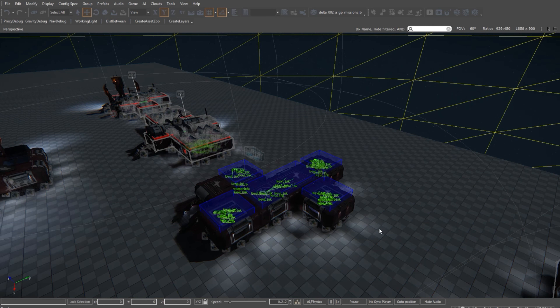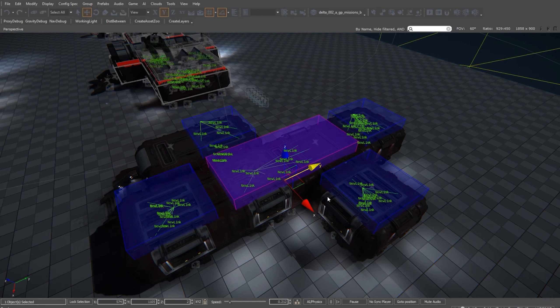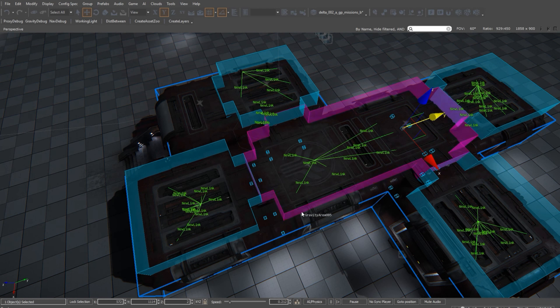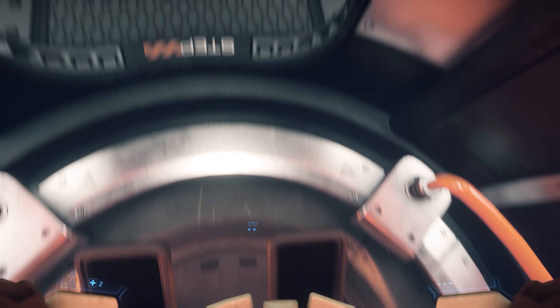By changing a value they managed to get that graphical artifact to disappear. They also had problems with outposts where when the player went inside they would suffocate, because oxygen wasn't flowing between all the different rooms. They had to use a tool from Lumberyard to define the perimeters of the rooms so the oxygen would flow correctly and the player could breathe.